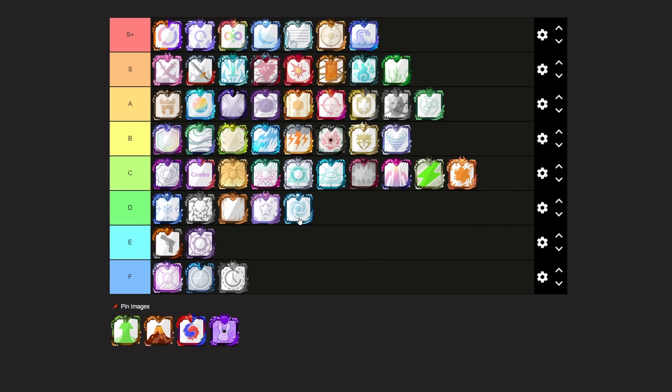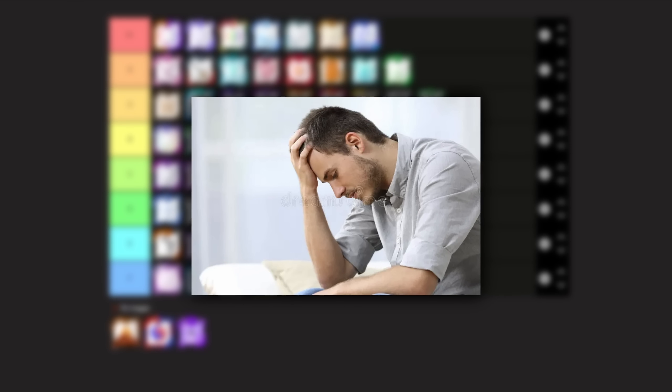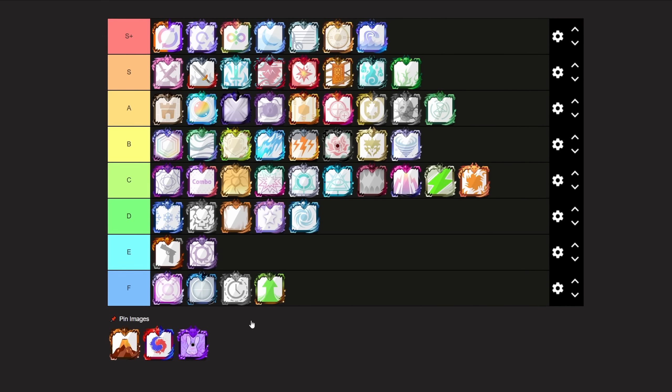Next up we have Variable Dice. I'm really sorry, but it's going to be an F tier from me. I think there are many different dices that you can use to grow your board and do pretty much everything else this dice allows you to do, so it is going to be an F tier from me.